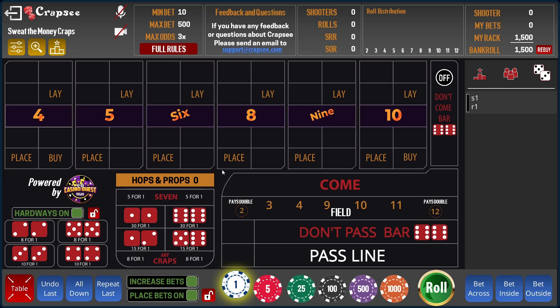Hey guys, welcome to another video on the channel where we test out craps strategies to see if it's something you might want to give a go, see if it's any fun, see if we make money or lose money. Today we are going to be playing on the pass line. This is a strategy I saw on CEG, and I thought it was quite interesting so I thought I'd give it a go.